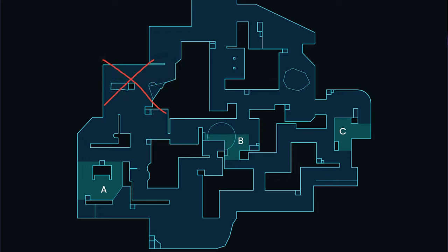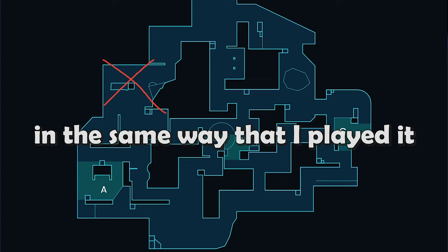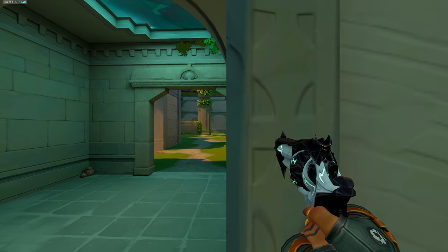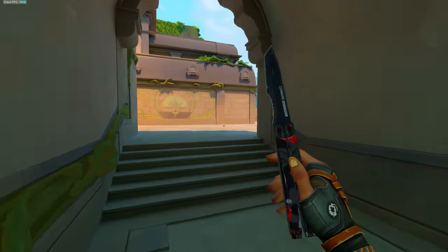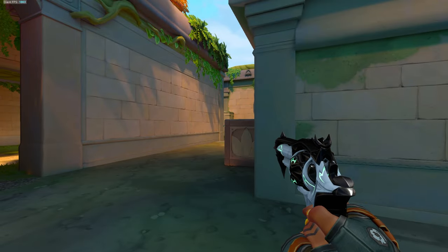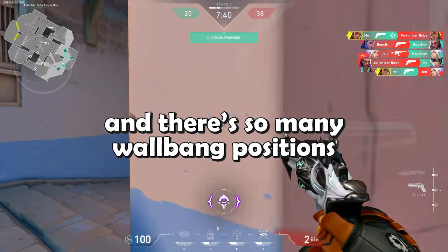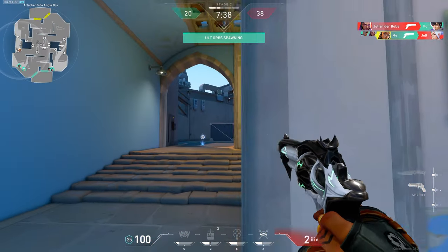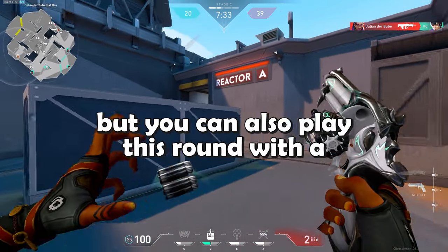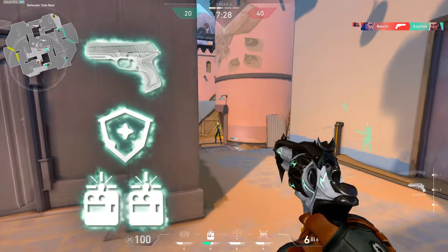I simply buy Shedit, I start my round by holding this stairs position for one or two shots, and I'm trying to abuse as many tight pixel angles and off-angles to potentially get some easy body shot kills. Lotus is literally built out of paper and there are so many wallbang positions, so you don't need anything else except a Shedit and nade for the first round on defense. But you can also play this round with a Ghost and satchel, or with your usual loadout which is Classic, light shield and two satchels.